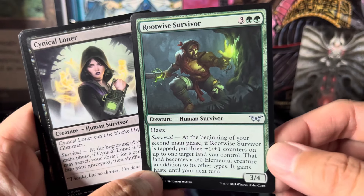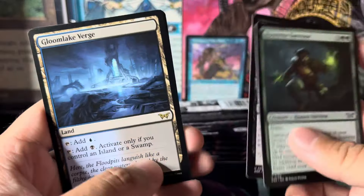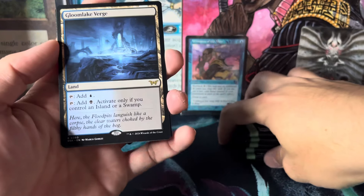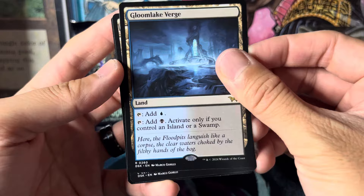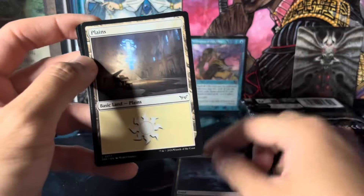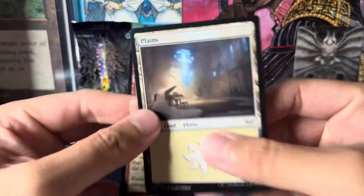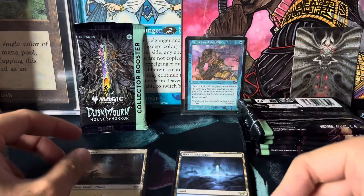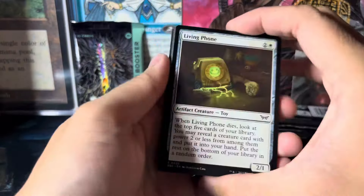Here are the uncommons — a nice human survivor with haste, that's cool. Whoa, here we go. I got a rare land: Gloom Lake Verge. Just one rare in this pack, and you always get a foil so that's cool. This is a planar card, kind of weird. Moving on — I'm trying to keep it under 15 minutes.